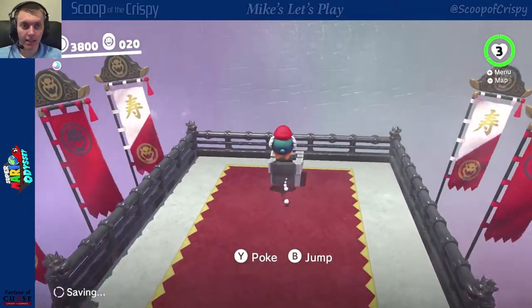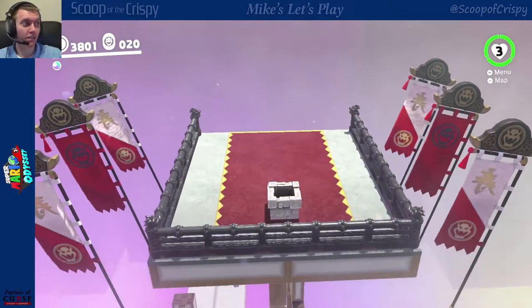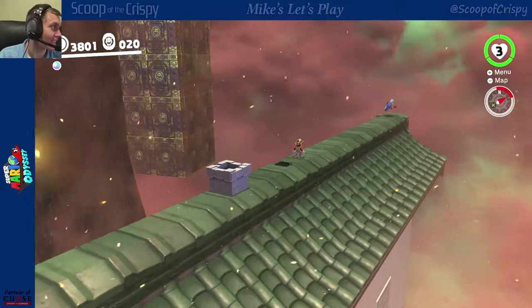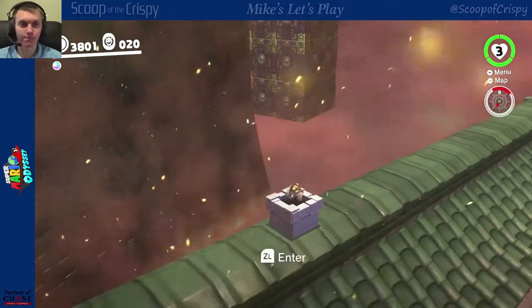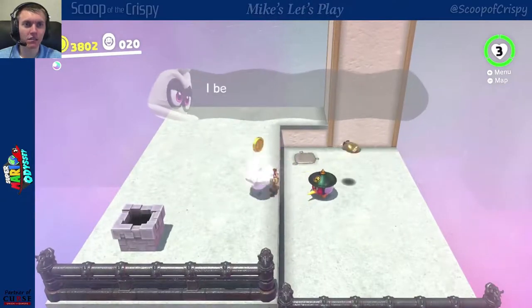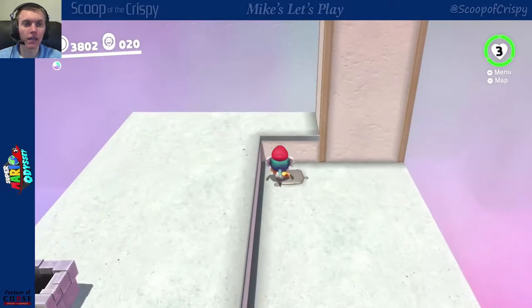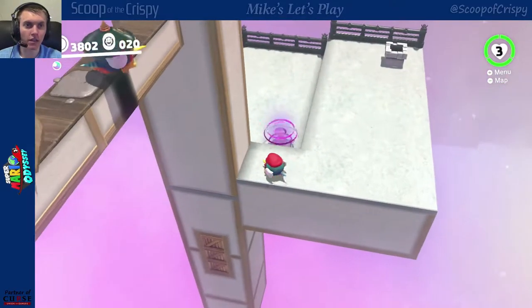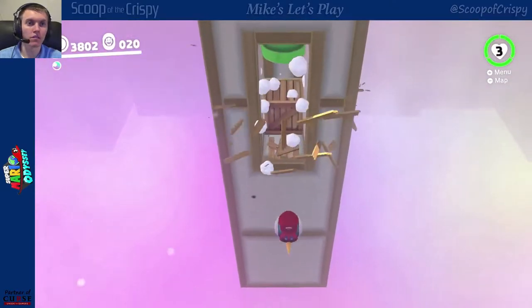I'm going back the other way, because there's no way you're gonna make me do that again. We're gonna come back down in here — I remember this place. There's still one power moon here. Right here — found it. There it is. You gotta control the bird correctly or you die — case in point.